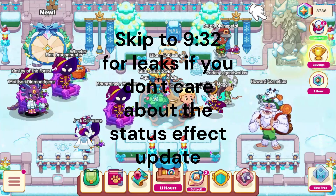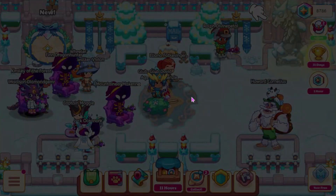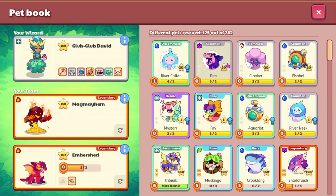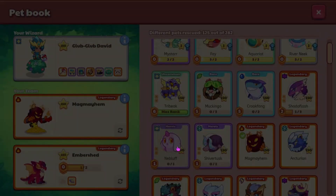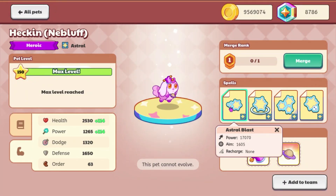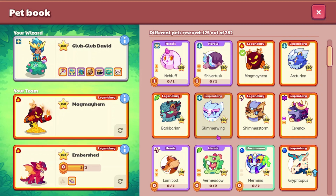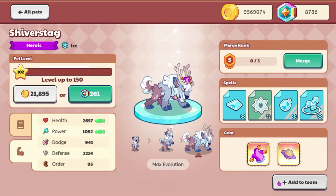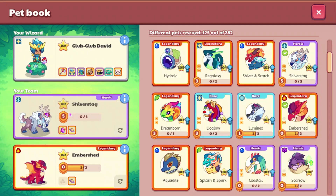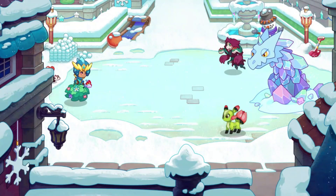Alright, so first we are going to be looking at the new status effects, which I haven't actually seen or looked at at all. I assume we'd be able to see them inside of our pet book, so I guess we'll just look at Nebluff right here and see if they have a status effect. I'm not 100% sure, I'm going to have to look.